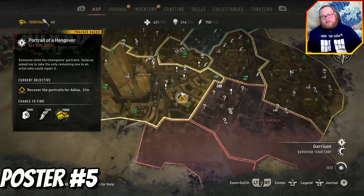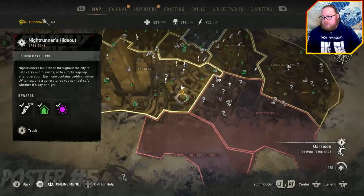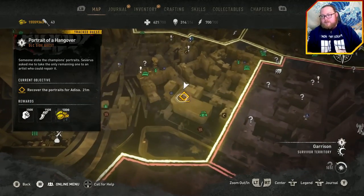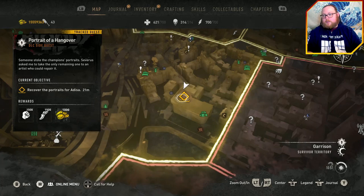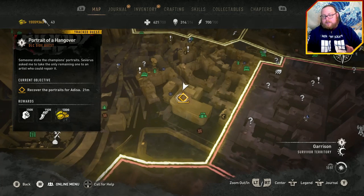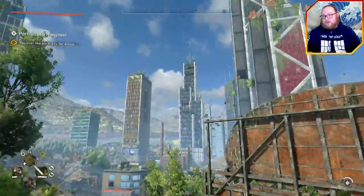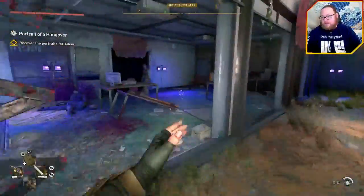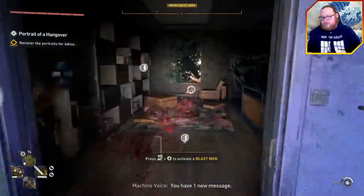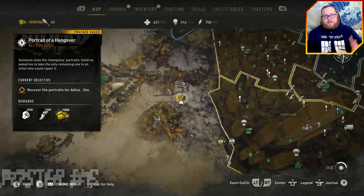The next poster is located just a little bit south of the one we just grabbed, in this building. This is one you actually visit during the Night Runners mission, a main mission, so you'll come here at least once. On the map you can see the VNC Tower — just come down here and the poster is right inside. There may be some renegades you have to fight, so take care of them, otherwise just grab the poster.